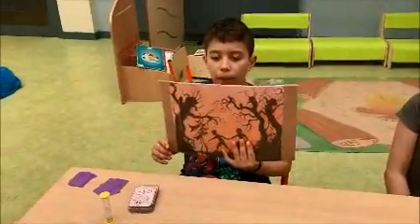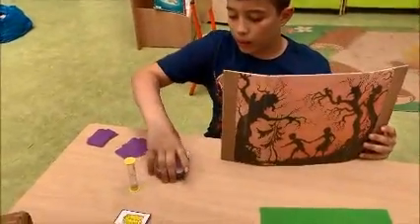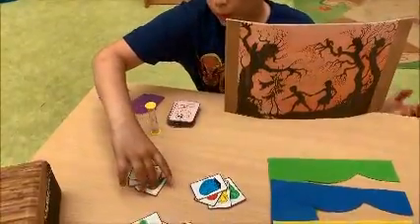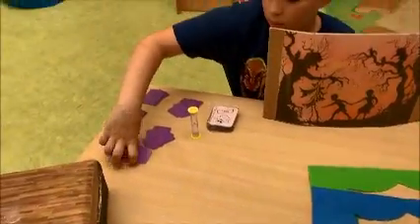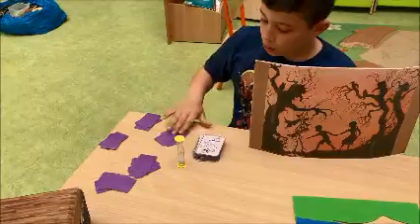Je suis fantôme et pour me préparer, je prends les paravents. Je mets les cartes et les sabliers vers moi. Je prends une carte dans chaque tas au départ et je les mets dans le paravent.